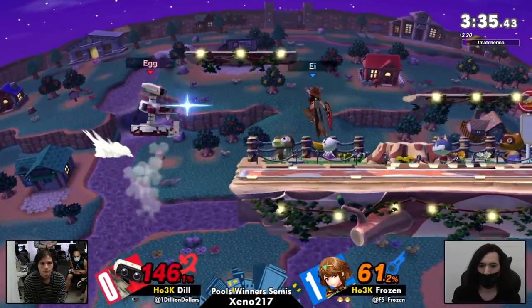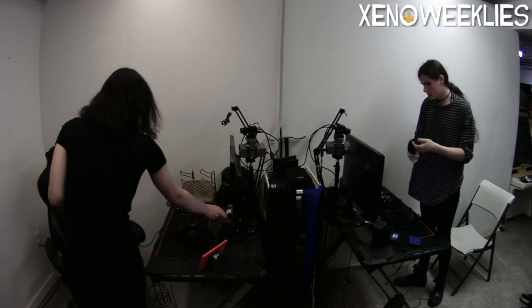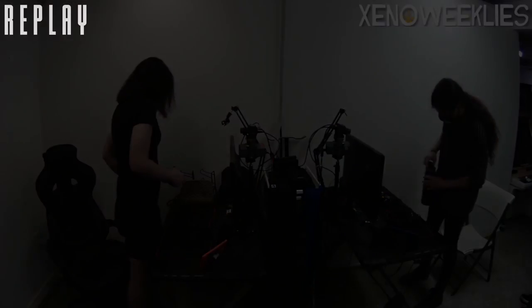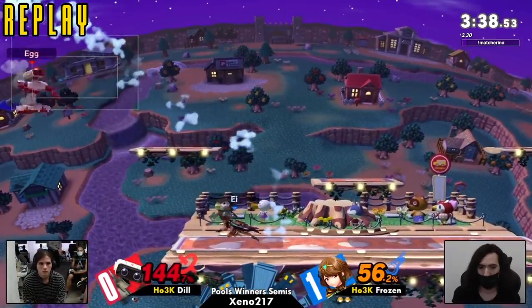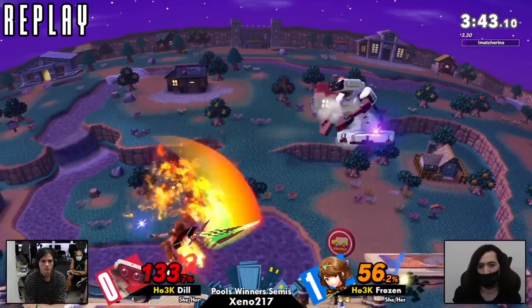That could have been really bad — that could have killed. The huge forward air hitbox from Pyra — I believe that's called gerrymandering when you get a huge plot of land like that and just take it all for yourself. Very well played from both players. Frozen with a really dominant show of the neutral game on this one. It sort of felt like Dill, even though she was putting a lot of good work in there, was always trying to come off the bat playing neutral — things like that back and forth.